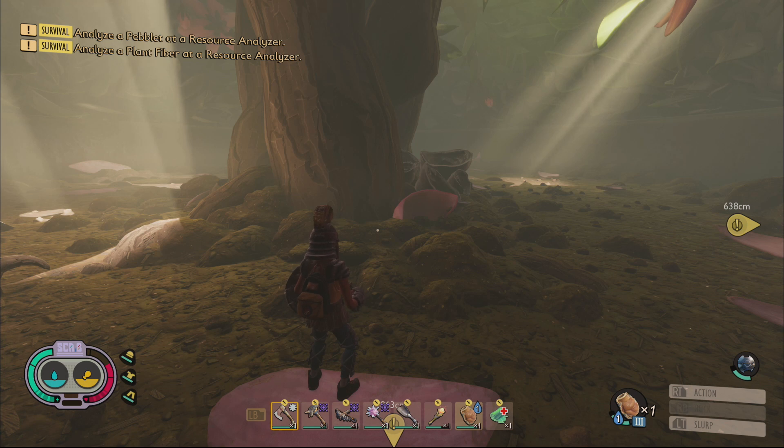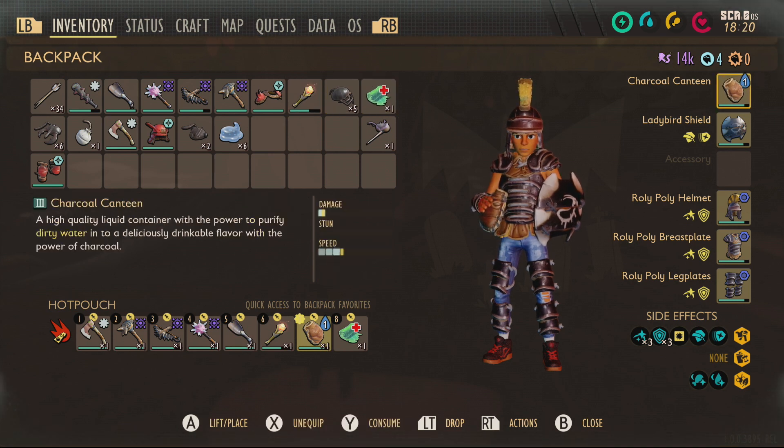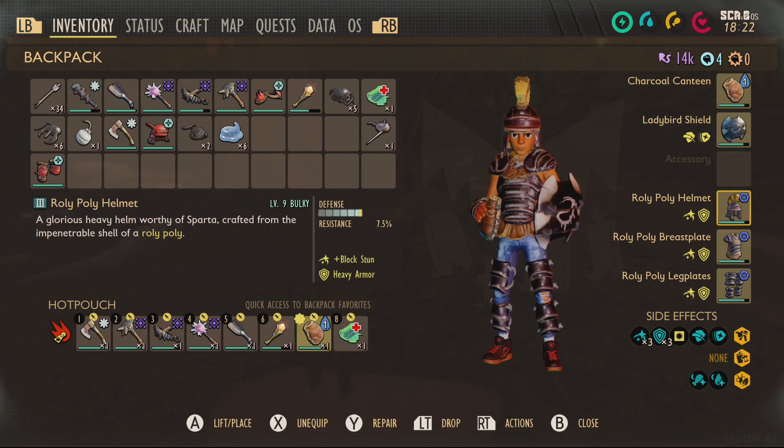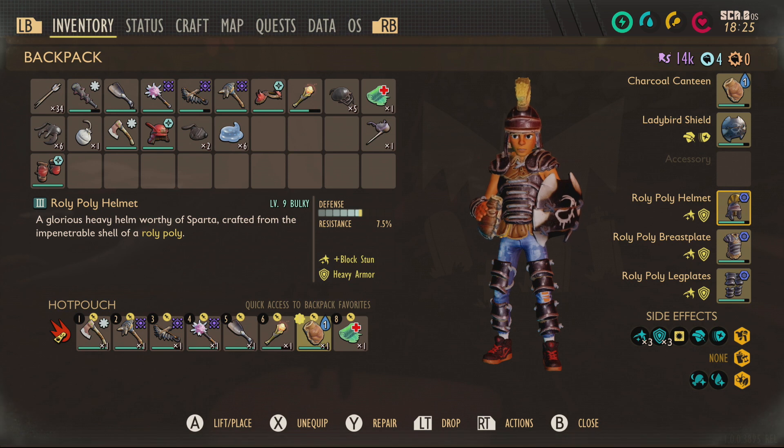That was the fight — I hope you enjoyed it. Before we go I want to show you the weapon, armor, and mutations I used during this fight and my reasoning. Let's talk about the armor first. I have a couple of pieces here because I was trying different things, but the roly-poly armor level 9 bulky is just my strongest armor. It negated a lot of damage so that if she did hit me I wasn't fully punished. It also has a block stun, so I was hoping to stun her a little bit — I feel like it benefited me the most.